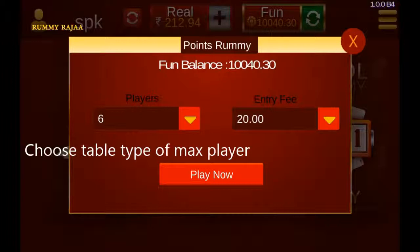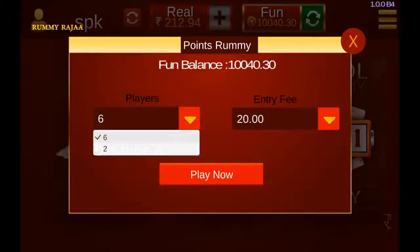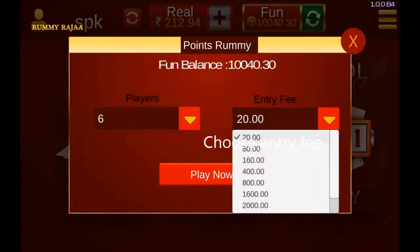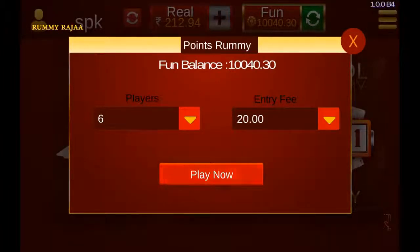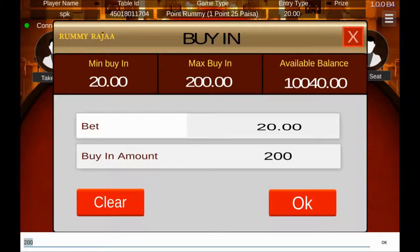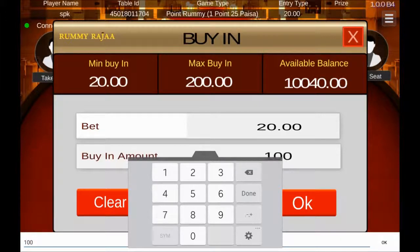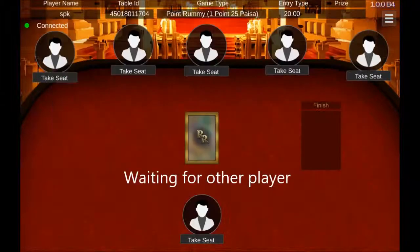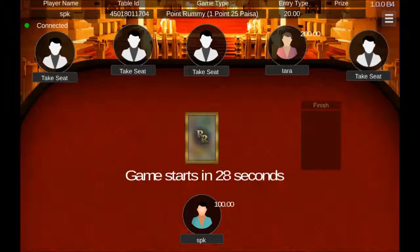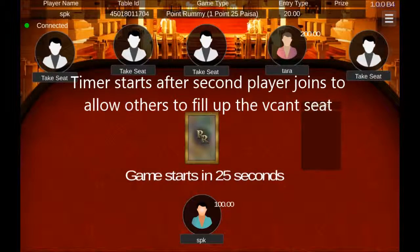Tap on a game and then you can choose a table of 6 players or 2 players. You can also choose the entry fee type of the table. To take a seat, tap on any empty seat and enter any amount between the minimum and maximum allowed entry fee. If you have sufficient balance, a countdown timer will start as soon as another player joins the same table.